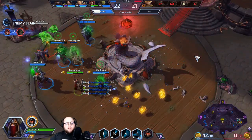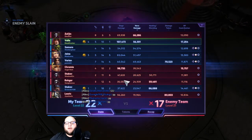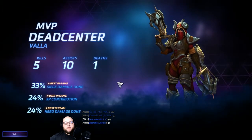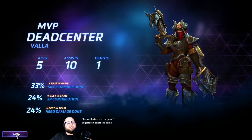Let's see how we did on damage. A little bit under Zul'jin. Great XP, great siege. Valla — I think she's just such an impactful character. One of the top damages, and it couldn't have been done without supports.